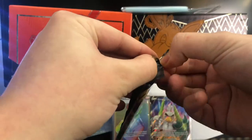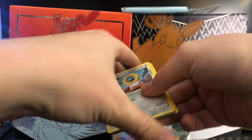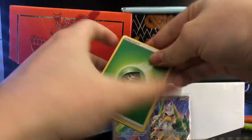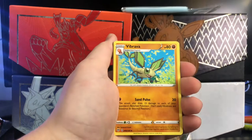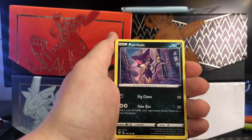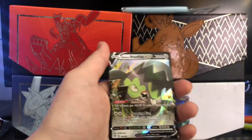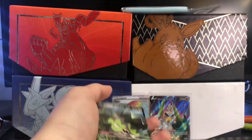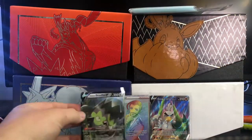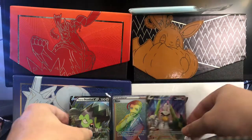This is my first ever video, so these pulls are great. One, two, three, four. This is crazy. Grass energy, Blipbug, Turbo Patch... oh my god, we have a hit here — I can see it. No, it's a Meowth. Purrloin, Starling, Archen. Reverse rare, and we have a regular V — Galarian Stunfisk V. Can't even be mad — can't even be mad.